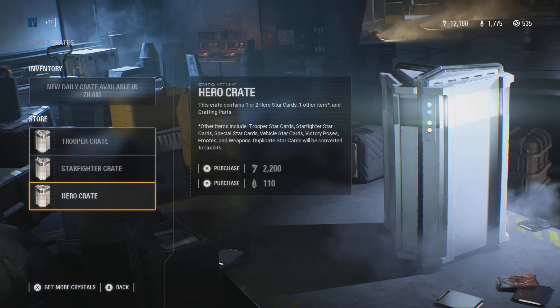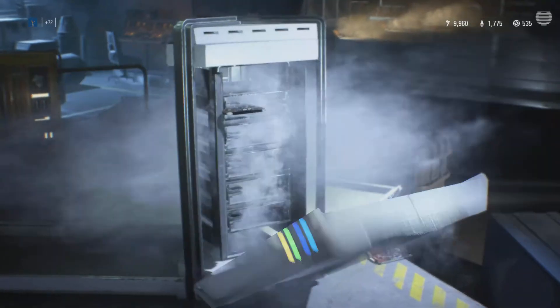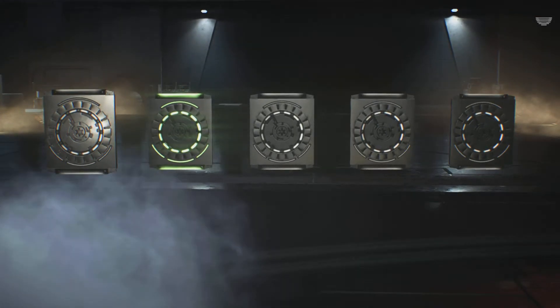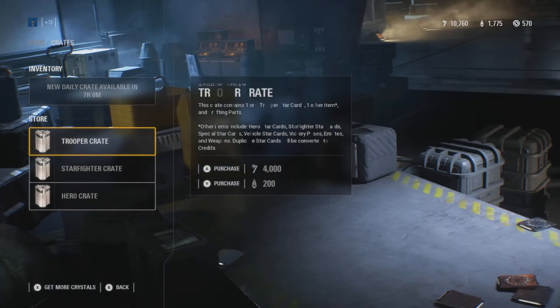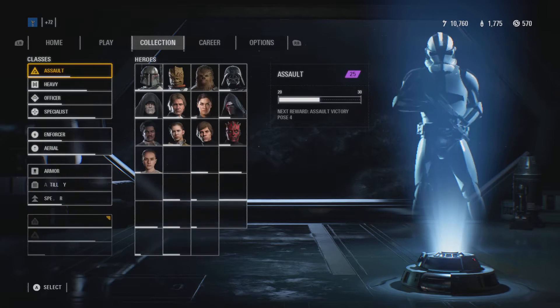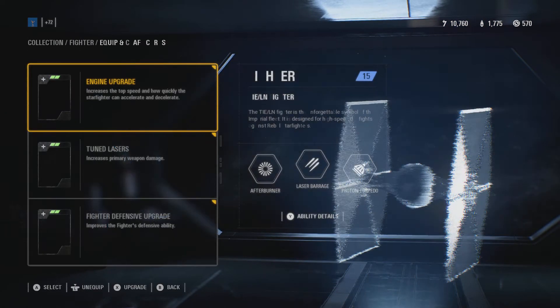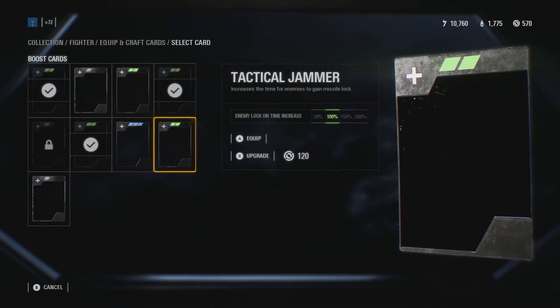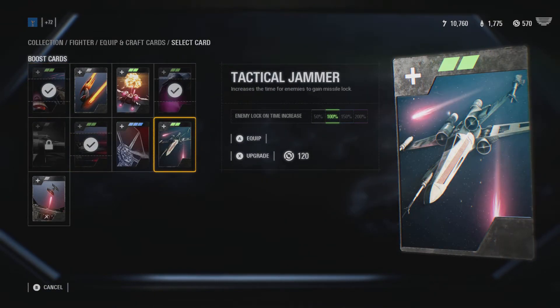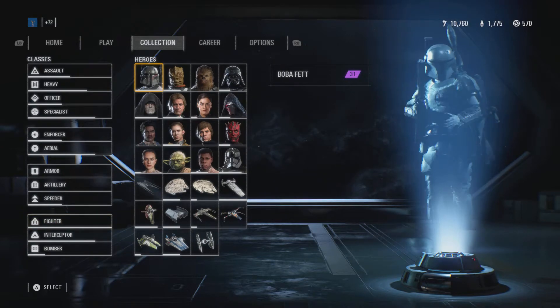Now that we have so many credits, let's open another Hero Credit and get some more crafting parts. Going to go to the Collection, then to the Fighter. We have increased time for enemies to gain Missile Lock. I'm personally not going to use that - I'm not really a big fan of that.